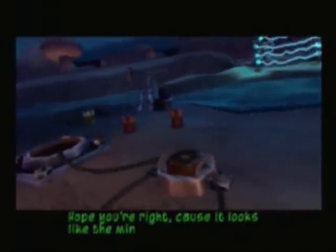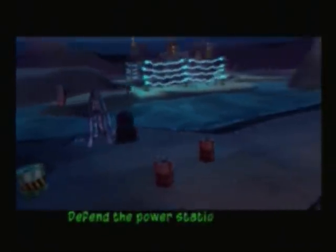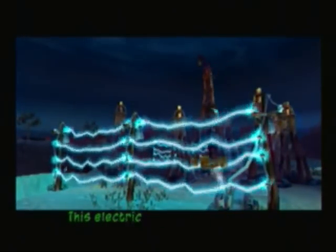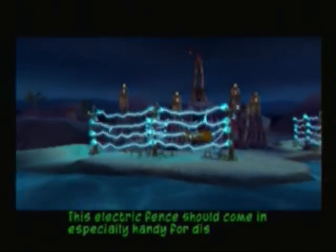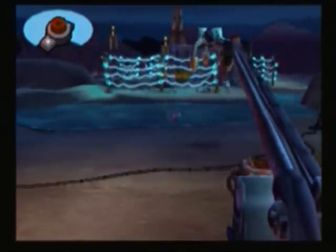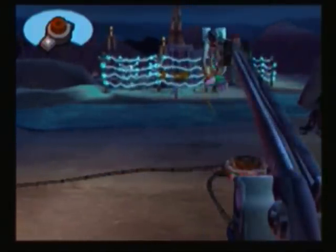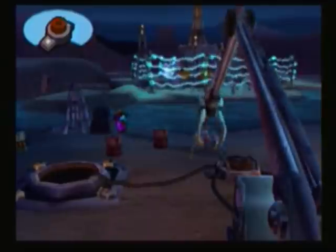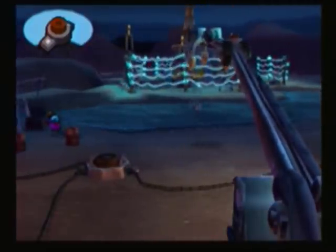Hope you're right, cause it looks like the biters are onto us. Defend the power stations by using everything and anything in the oil field — this electric fence should come in especially handy for dispatching guards. Here they come! Where are the guards? They're all over there. At least I can see them coming. Take this, scumbag! Into the wall. They've got some explosives over here too, which should help. Let me be known — I am quite bad at this mission, just to say it. I am not the best at this, so we will see what happens.